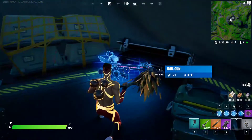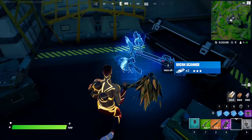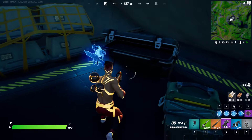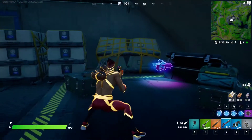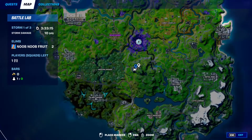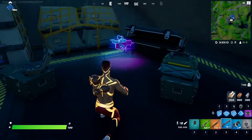For this week 9 epic quest, you have to reveal an opponent using a recon scanner, which is this weapon right here, and then hit them once with the railgun, which is this weapon right here. To get both of these weapons, I highly recommend coming to these satellite dishes — there are a lot of them all around the map, just go to any one of those.